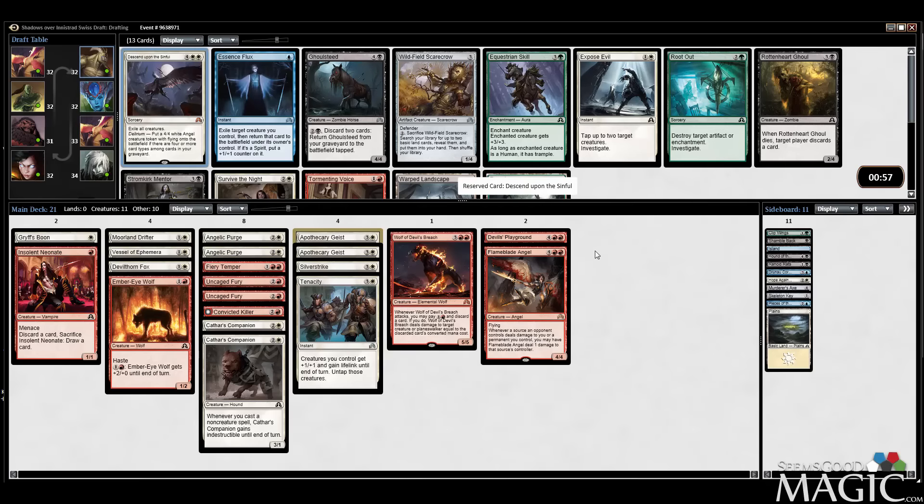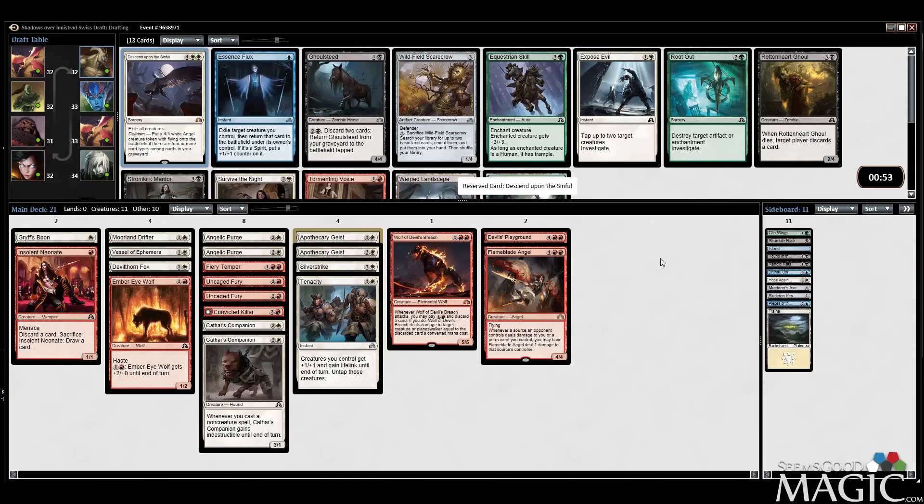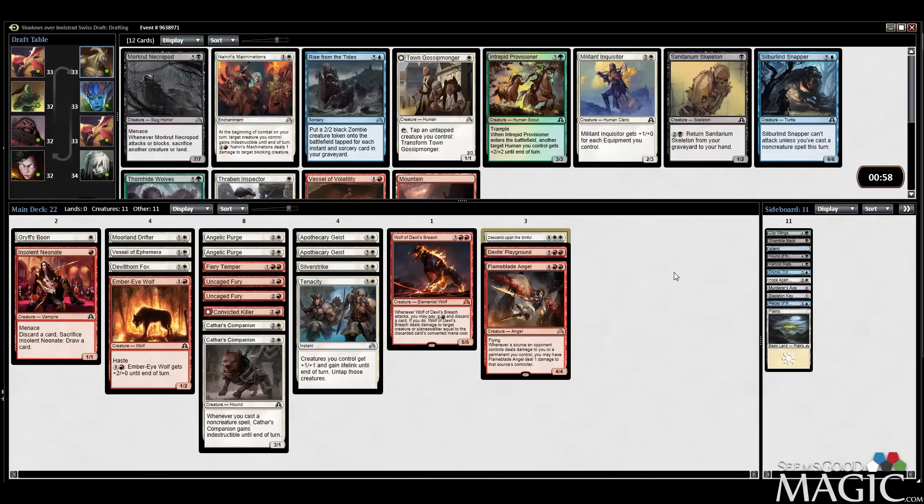Gorger's cute, but what's this other card do? Oh, just exile all creatures and get an Angel if you have delirium? Is that all? Amazing card. Our deck just got really strangely good in this last pack — it got really interesting.